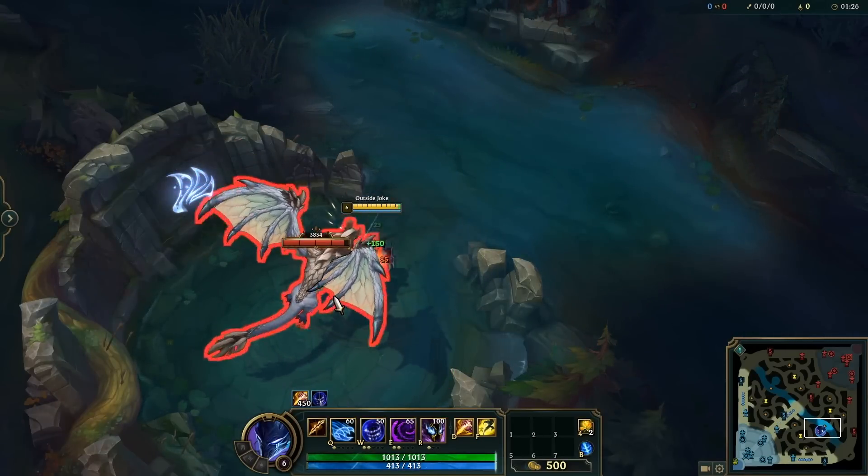If you really need to land a stun on Syndra, try throwing out a W as well as a Q and you'll have a much better chance of hitting your target. After you Q-stun your target, you can instantly W for a CC chain that's almost impossible to dodge — the W has to be cast immediately after to make sure they can't escape, but it's pretty easy to pull off and very annoying to deal with.